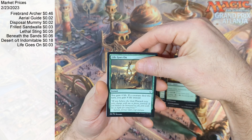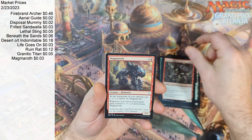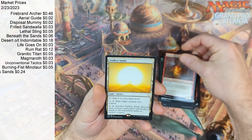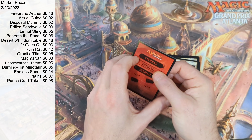Then we're going to see a Life Goes On with a Ruin Rat and then a Granitic Titan with a Magmaroth, followed by Unconventional Tactics, Burning Fist Minotaur. Then we're going to see an Endless Sands coming in for our Rare, with a regular old Plains and a Punch Card Token in the back.